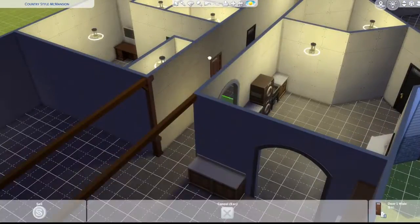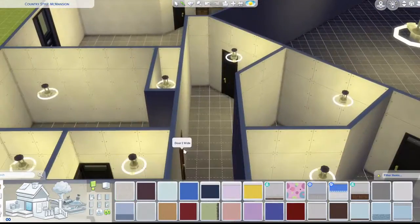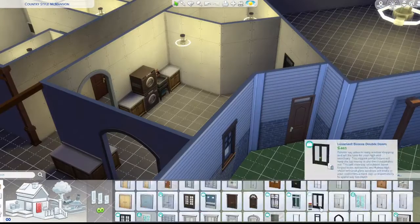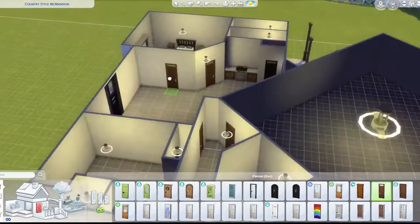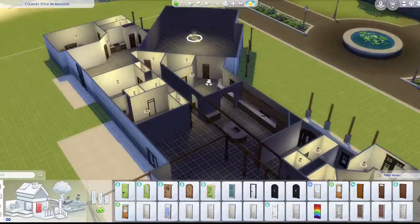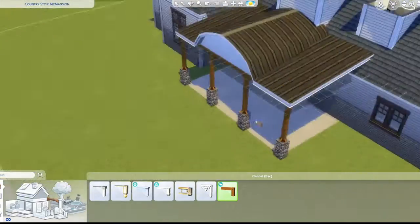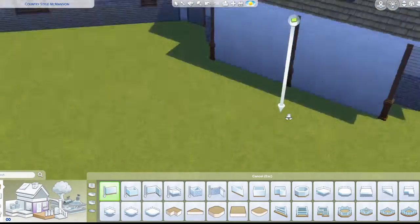I might or might not change the door colors — you'll have to watch till the end. I think I miss a few doors while doing it, so I come back and change the swatches. I add walls so I can add beams, which makes more sense for supporting the structure.